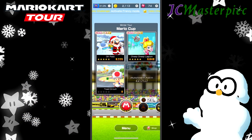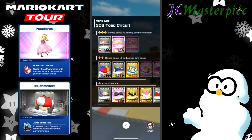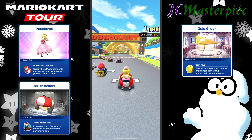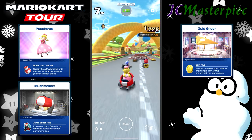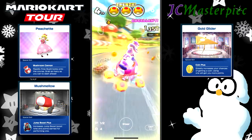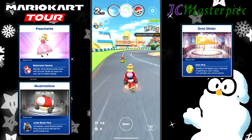And on to the third race, the Toad Circuit. We'll take Peachette, the Mushmallow and the Gold Glider. Starting in last, so eighth place. Let's take this down. Being that far back, I'm at no coins, but now I have a Frenzy — a nice large mushroom Frenzy. Still only kept me in second place; I was not able to sneak into first place, but that's a pretty big jump from eighth.